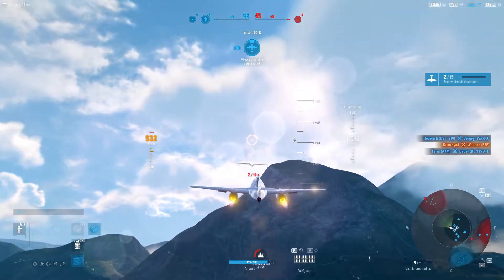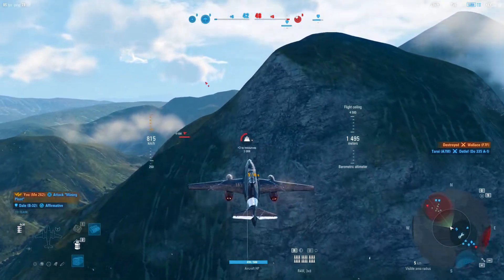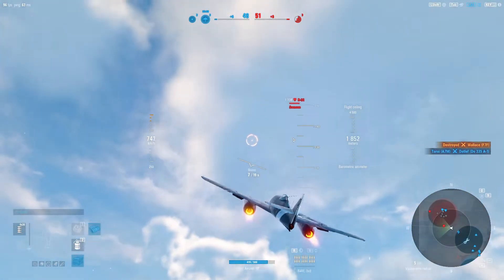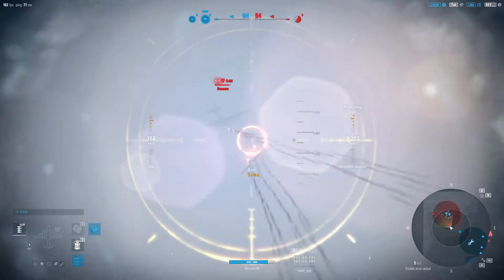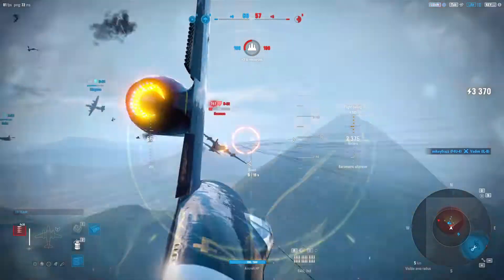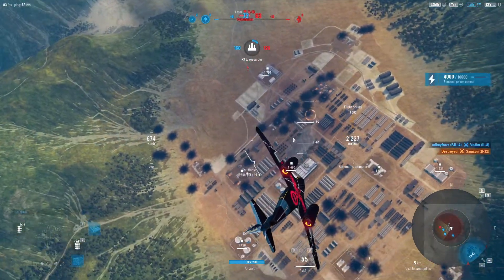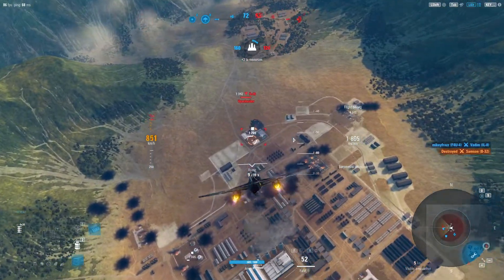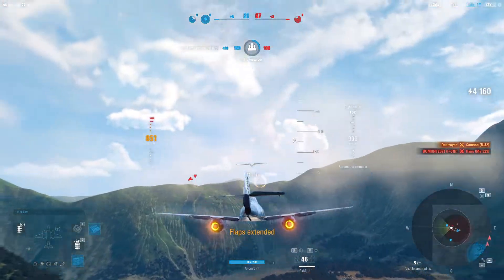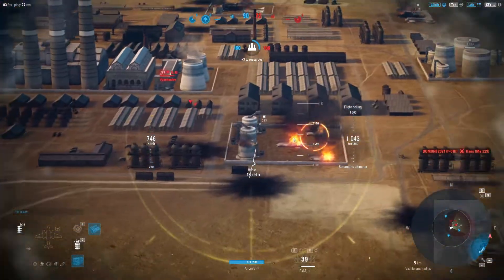Looks like we're going to get the airfield. Now that we have the airfield, I feel confident trying to get the mining plant, because basically whoever gets it first it's going to end up flipping. There's really not much you can do about it. If you get the mining plant first and then the other team gets the airfield, eventually they're going to get it — and that usually happens at the end of the game when things are already decided and you don't have enough time to get it back. So sometimes it could be beneficial to let the other team get it first. But in this case, since we already have the airfield, I feel confident trying to do that.